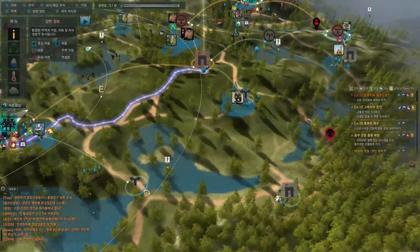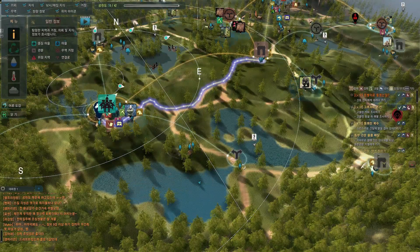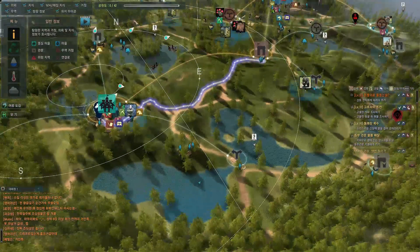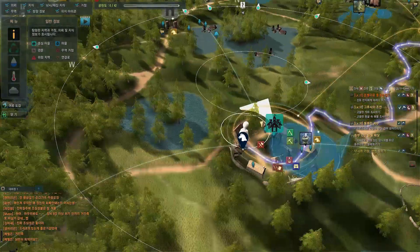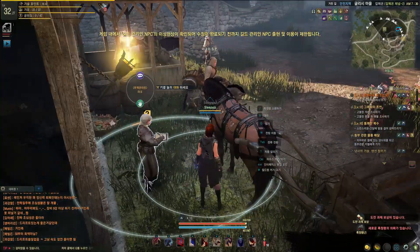For example, if you got something from the fish people over here, you would have to link this hub to this town so you can sell it at this warehouse. You can only buy or sell goods at warehouses, so bear that in mind.